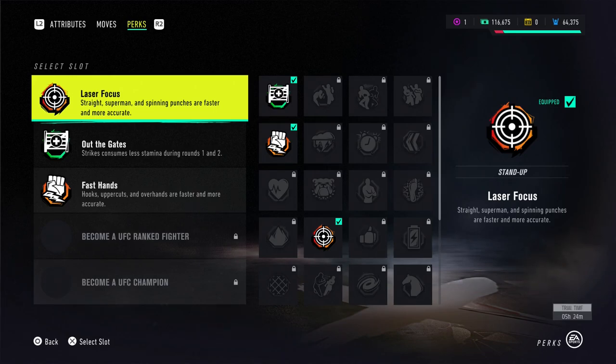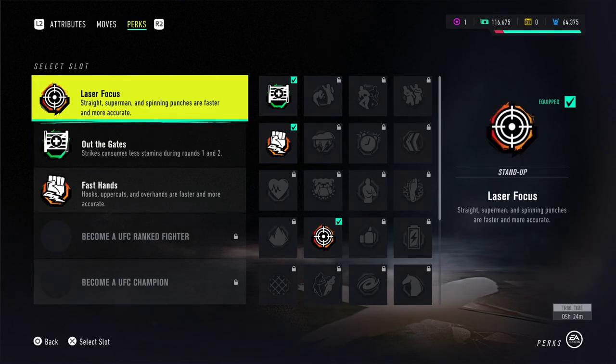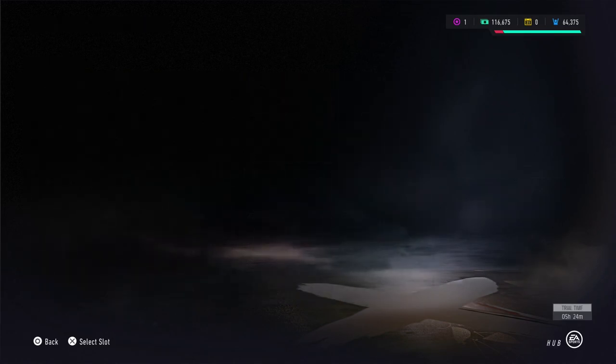Hit them hard, try to take over — if I can get the knockout in round one or two, I'm good. If I've got to go all the way to three, that's the way it's got to be. And obviously Laser Focus, because of the spinning back fist and the high jump kick that I like to use. I haven't really unlocked a lot of perks yet — these are the ones I like, but I'm sure I'll be changing them as our career and campaign goes on.